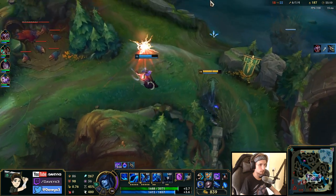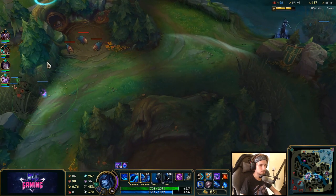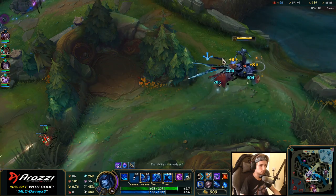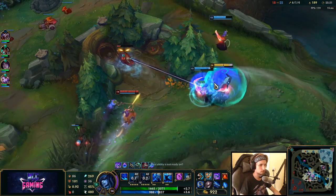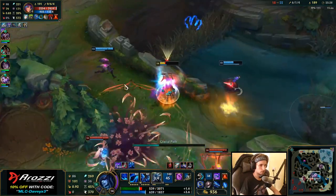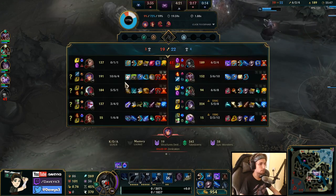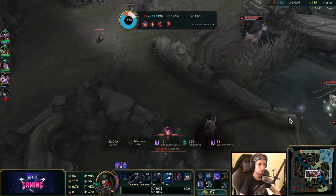I want to jump on Lilia right now, but I don't have my Zhonya's yet — I'd like to get that first. The Q is such a low cooldown, it literally feels like I'm spamming. I just died to the item — I did not expect this guy to actually have Lich Bane. I made a little mistake right there.